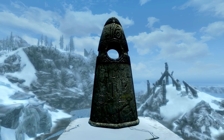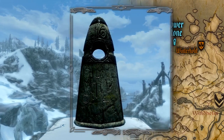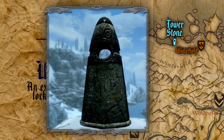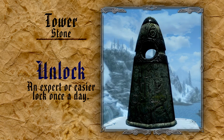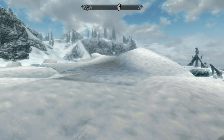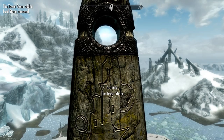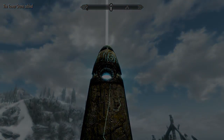With this we arrive at the end of the list, and the last stone to cover is the Tower Stone. The Tower Stone is located halfway between Dawnstar and Winterhold, on top of a cliff amongst many glaciers. The Tower Stone grants you a greater power that allows you to unlock any lock up to expert difficulty once a day. This greater power is fantastic if you don't want to bother with unlocking any pesky chest or door, or maybe you just don't have any picks left and can use it as a last resort. Just keep in mind that it is a greater power, which can only be used once every 24 hours.